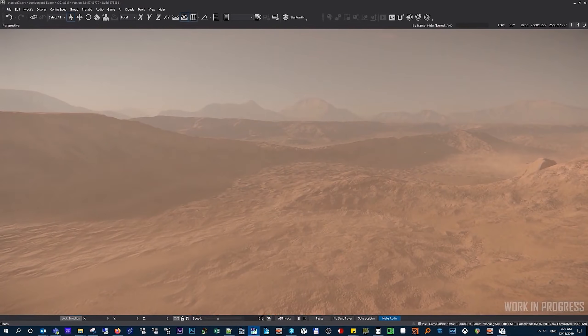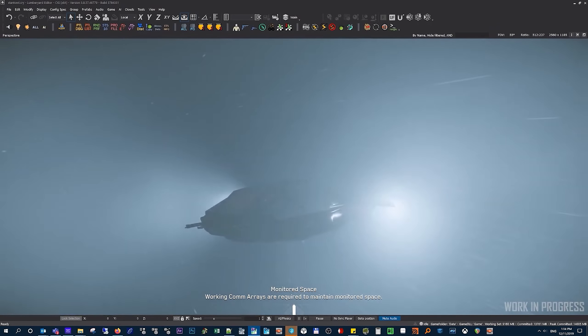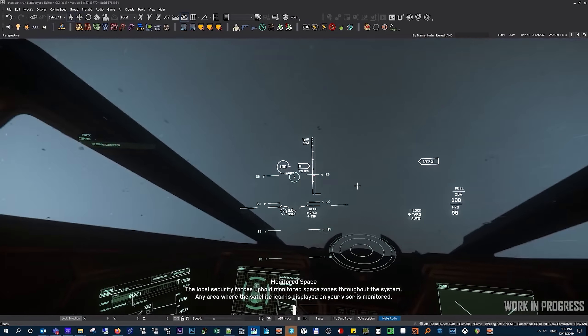The V4 Planet Tech has opened up a huge amount they can do when it comes to creating realistic, breathing content for the game. Wind affects different biomes and surfaces differently — it will move through and affect rock, metal, sand, soil, and snow all differently, creating appropriate effects based on that.